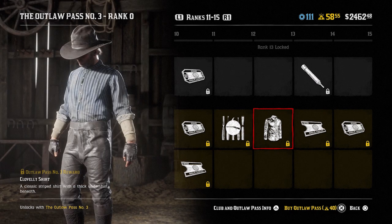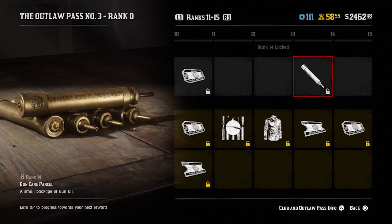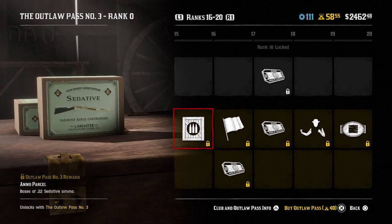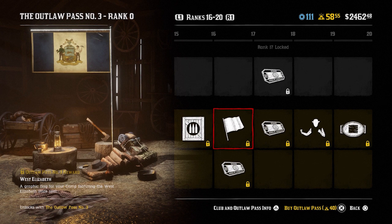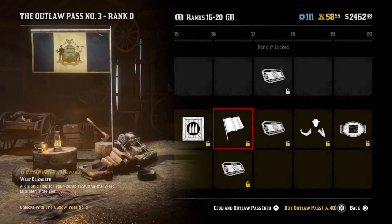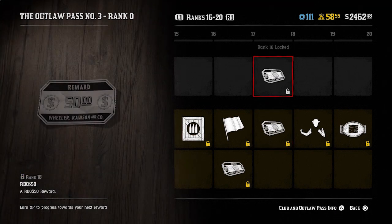The Cloverly shirt unlocked at rank 13. At rank 14 you get five gold bars off a vitalism studies pamphlet of your choice — requires Naturalist rank five. You also get a gun care parcel with some gun oil at this rank. Five gold bars again at rank 15. At rank 16 you get an ammo parcel. At rank 17 you get the West Elizabeth flag for your camp as well as one select shirt unlocked before rank 15 for free. 25 trader goods for free at rank 18 as well as $50.